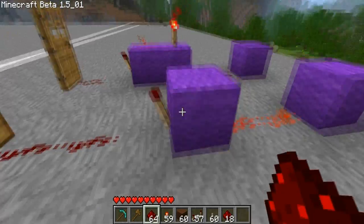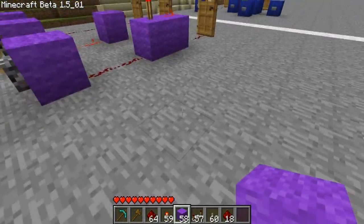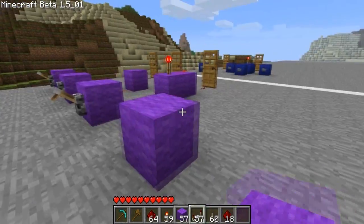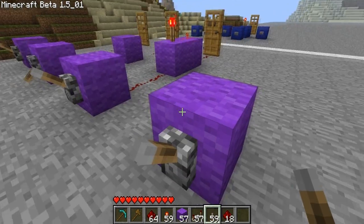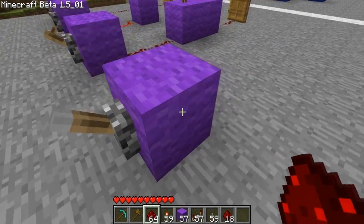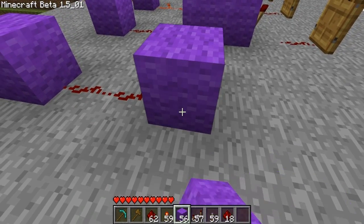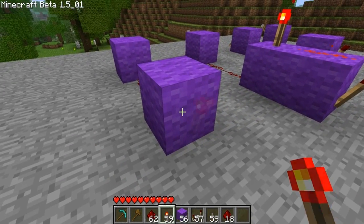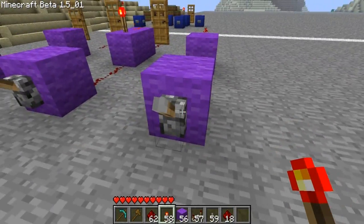So this is how to make an inverter — I'll just make one over here. To make an inverter, you just want to put a block down, put your lever — you don't have to have a block, but you just have to have a lever or something. Then put your redstone going in from it, and then put a block. Make sure you put your redstone torch on the side opposite the power.